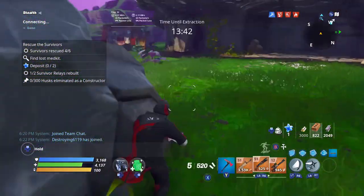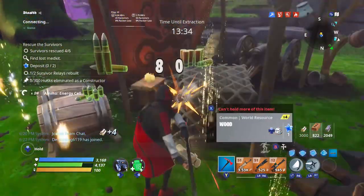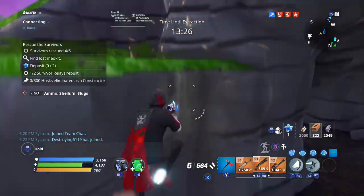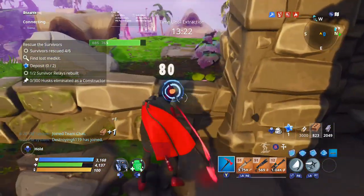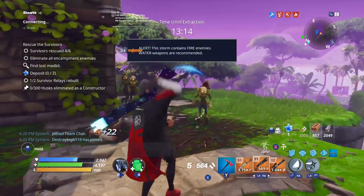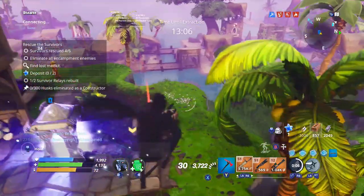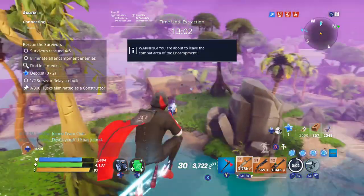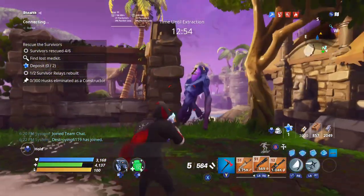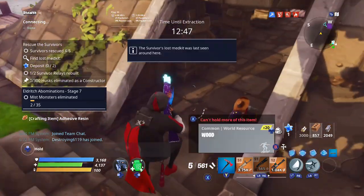There is another gun that is basically the same as the Nocturno and the schematics are so easy to get - it's called the Siege Breaker. It's practically the same gun. The differences are: it looks like a Fortnite Scar from Battle Royale, while the Nocturno is black with skulls on it. Nocturnals are usually nature element, while a Siege Breaker can be found in any element, any rolls, and any power level.